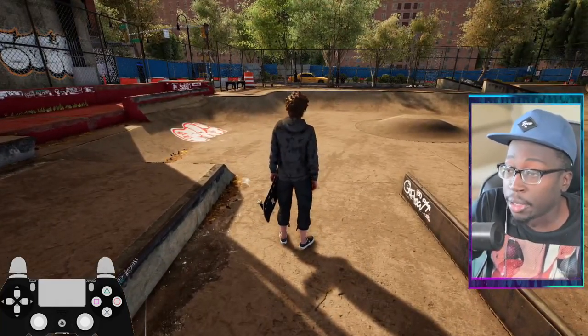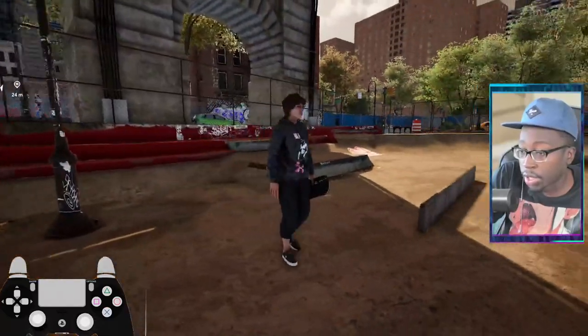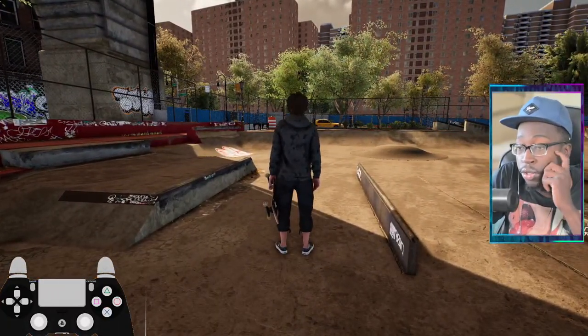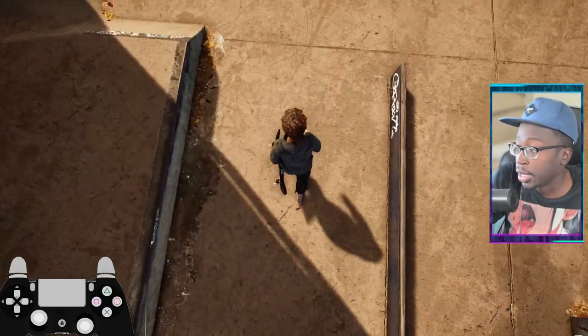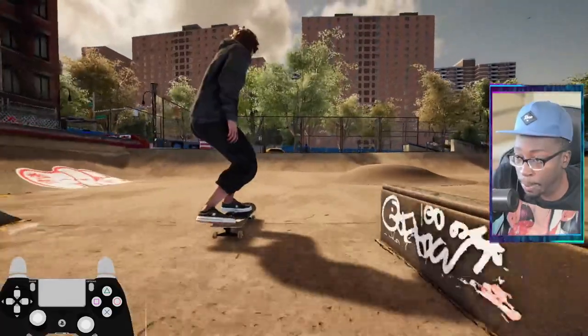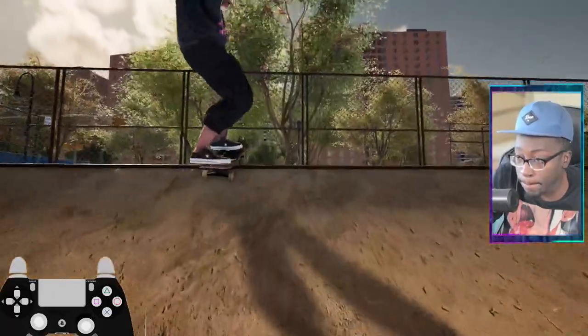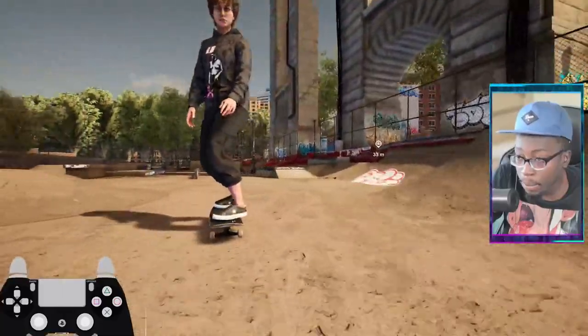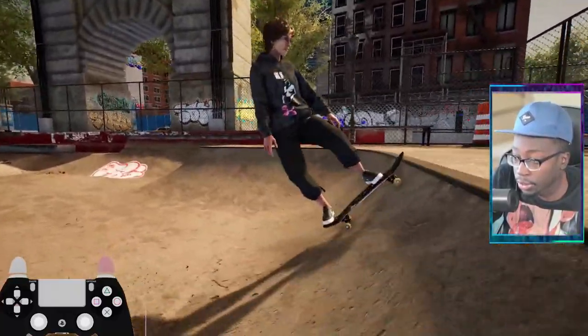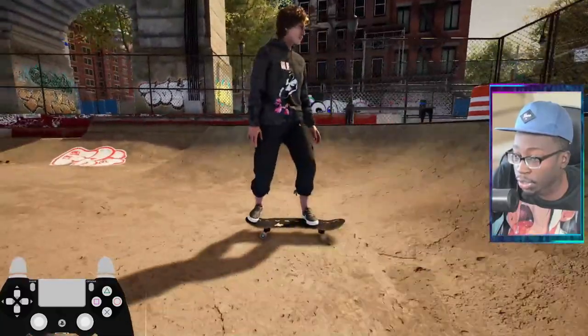Let's start off with a rock to fakie. What you want to do is hold that 50 input on your approach. When your board reaches the coping, let go of your front stick, and then to come back, let go of your back foot. And there you go — there's your rock to fakie. You can mess with it and make it look however you want.